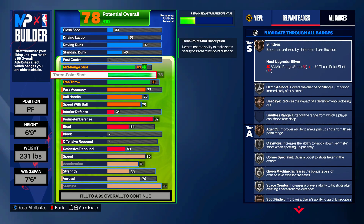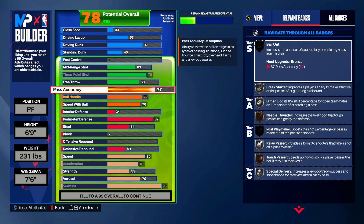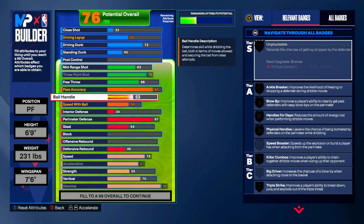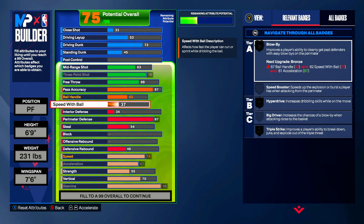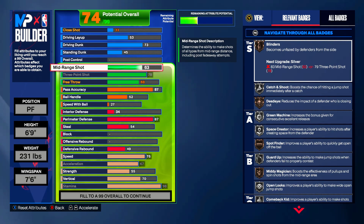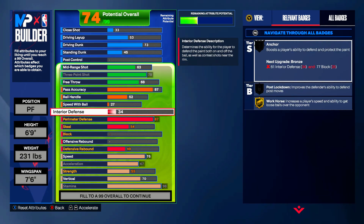Three-point is going to be 78 with your free throw being 68. Here's where the build is very different: you're going to end up with an 87 pass accuracy to get yourself that gold break starter. Ball handle you're going to lower — this build is not a guard, it primarily focuses on defense — so you get 52 ball handle. Speed with ball is going to be lowered down to 27. The defense is where this build excels, but to recap: you have the crazy-good pass accuracy, you can knock down a three, and with a 73 driving dunk and 45 standing dunk at six foot nine, you could finish at the rim.